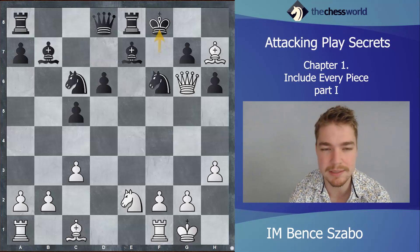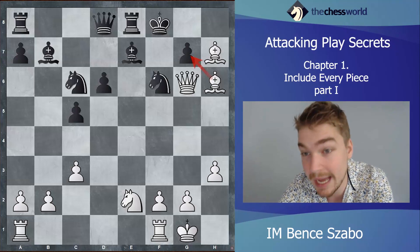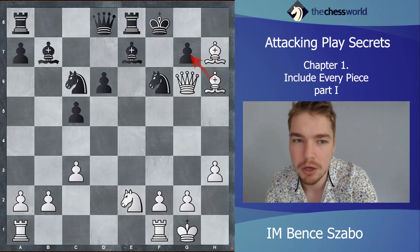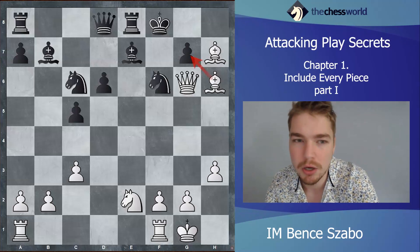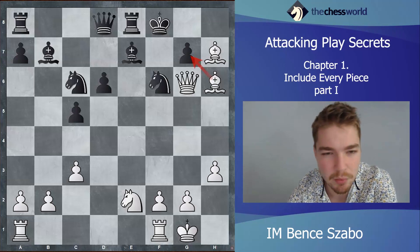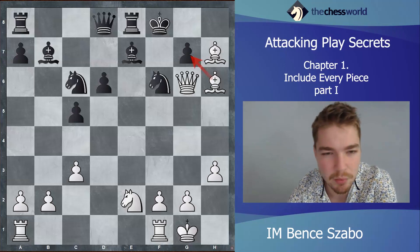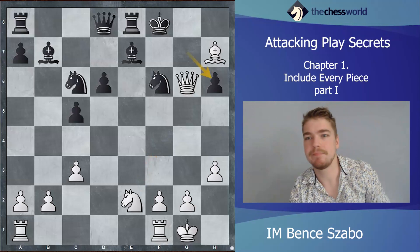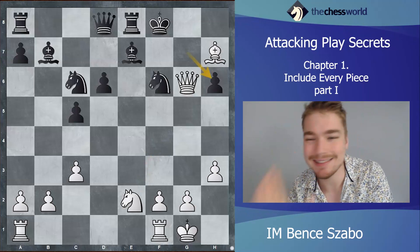Bishop h6 is correct — using the tactics, using the calculation that White has a repetition worst case. This is how you arrive at the conclusion: the attack isn't enough, so think about how to bring more pieces in. Bishop takes h6, pawn takes, and now knight goes to f4 — a crucial move.